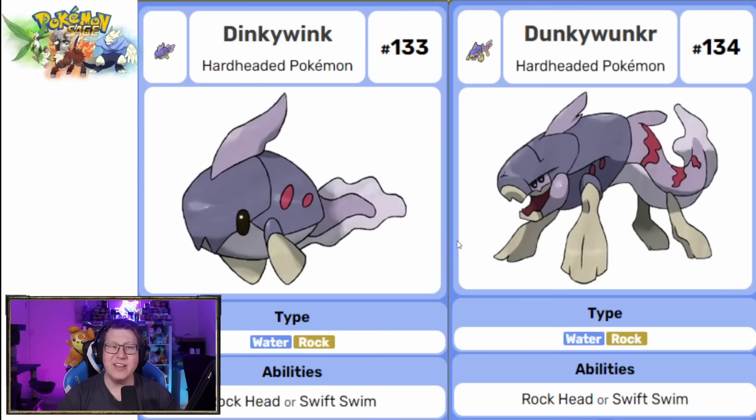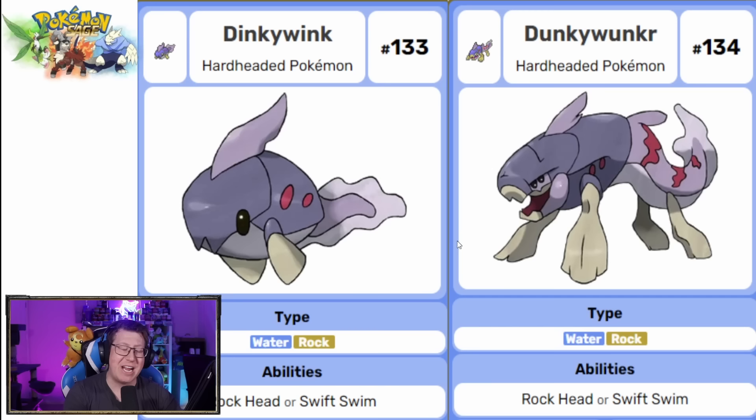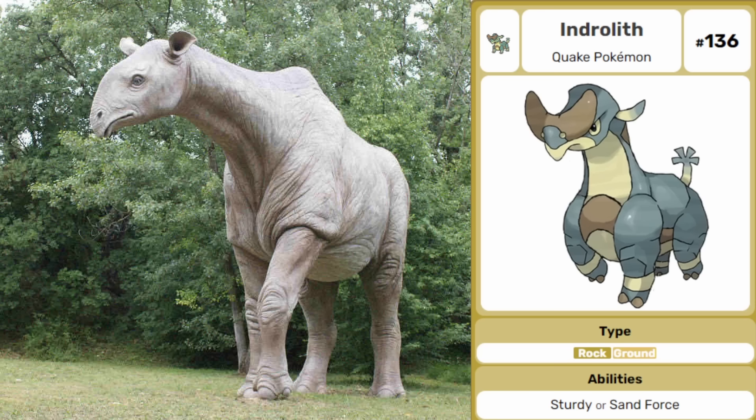This next one has very interesting names: Dinky Wink and then Dunkey Wonka. It's actually based on a Dunkleosteus, which is a prehistoric fish, and this is actually the fossil Pokemon of the region. The other fossil Pokemon is Calphite, which evolves into Indrolith — rock and ground type Pokemon based on the gigantic hornless rhino, which was actually one of the largest mammals to have ever existed.